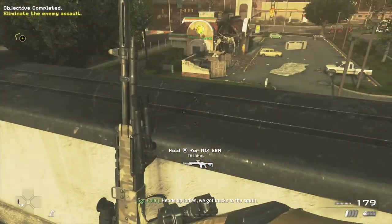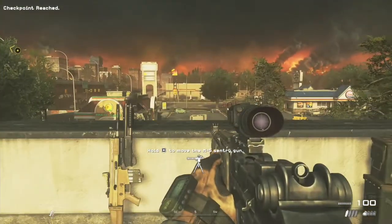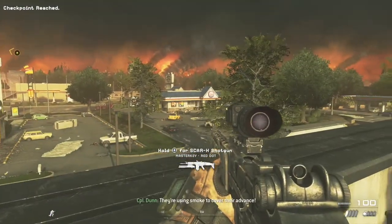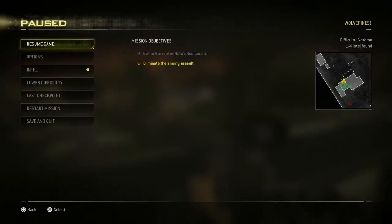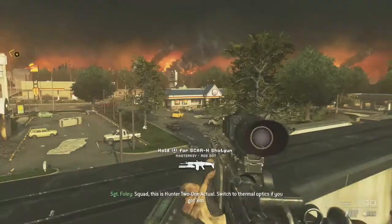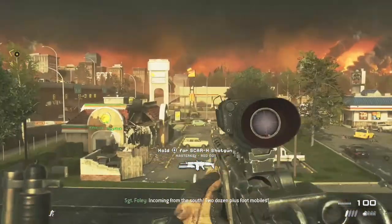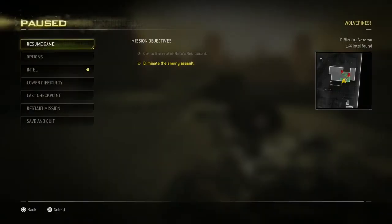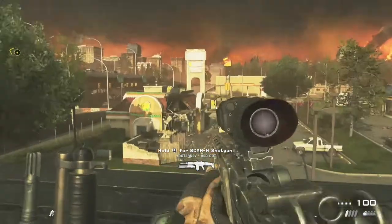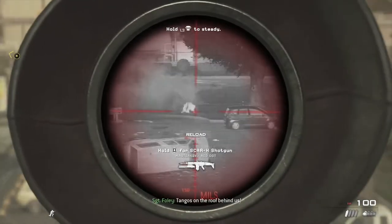Get to the roof now. You want to pick up the thermal weapon up here. You need to get 10 kills with the thermal scope for a misc trophy. Don't worry about enemies to the north for now — this area to the south is where you're looking first. Kill enemies to the south first. This truck is going to have a load of enemies on it, and there are enemies beneath you too.